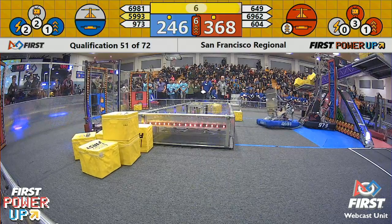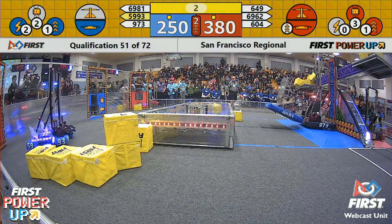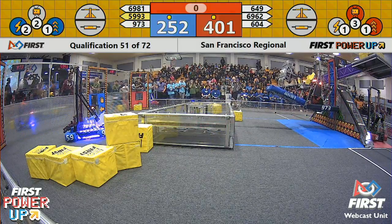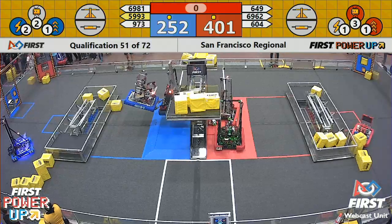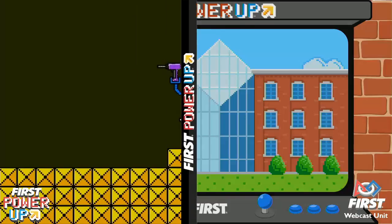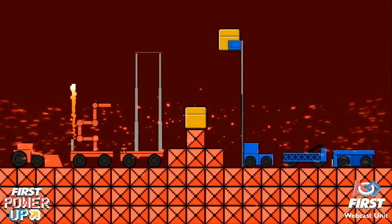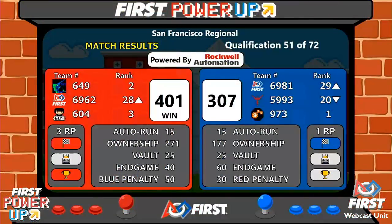We've got another boost for the Red Alliance, doubling up their points and widening that lead. 973 lifts up 6981. Up in the air — that's two Blue robots in the air, and we've got two Red robots on the platform plus one levitating robot. Match 51 goes to the Red Alliance: Red Alliance 401, Blue Alliance 307.